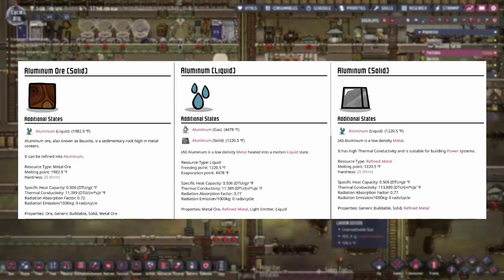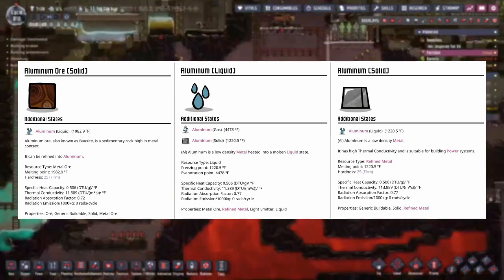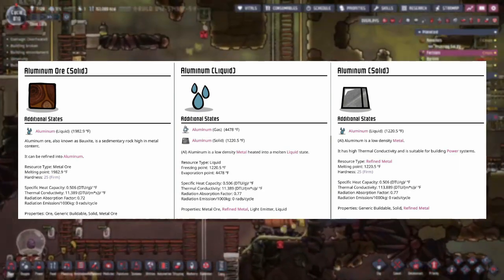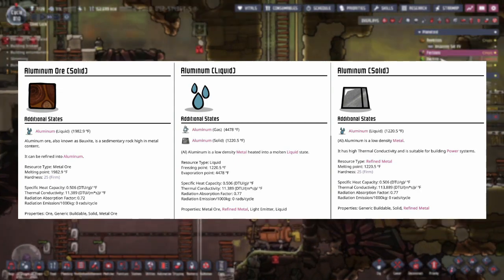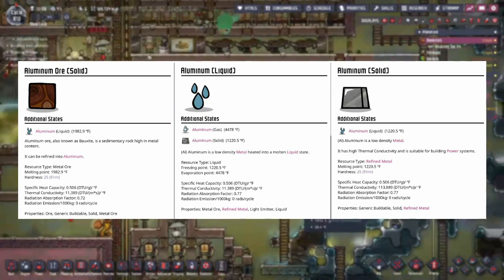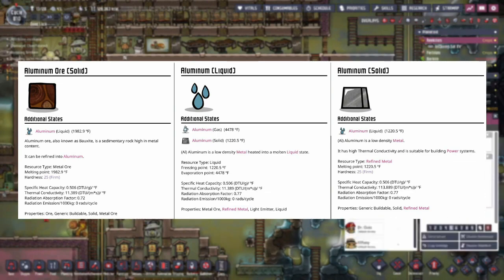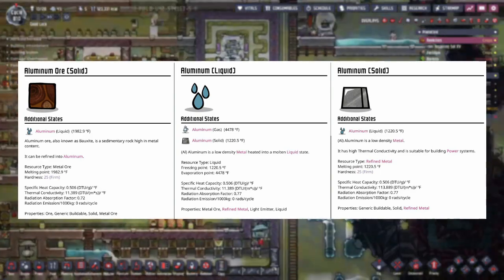It has the highest thermal conductivity by a long shot of all the common metals at 113.889 for the refined version, and again the highest for the ore at 11.389. It has a pretty high radiation absorption at 0.72 for the refined version and 0.77 for the ore. Radiation emission is zero, and it has no decor or overheat bonus. Aluminum is a pretty good all-purpose building metal that's exceptionally good for heat transfer.